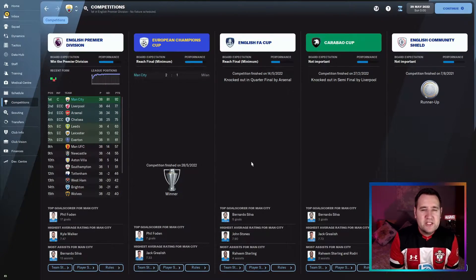Right, let's get into the results. On the competition screen for Man City: knocked out in the semi-final of the Carabao Cup against Liverpool, got to the quarter-final of the FA Cup but knocked out by Arsenal, but they won the Champions League — 2-1 against AC Milan in the final — and also won the Premier League by a lot of points, finishing on 92 points with an 81 goal difference.